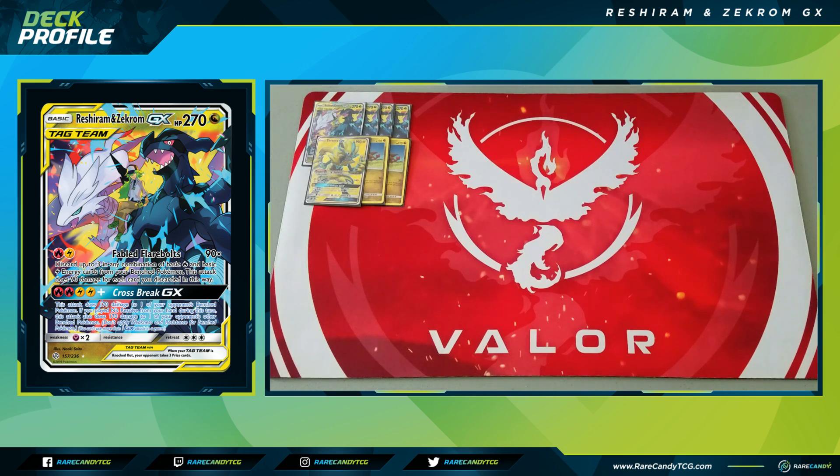We have one copy of Rayquaza GX, and we play zero grass energy — we are not attacking with Rayquaza. We're using it purely for its Stormy Winds ability: whenever we bench it from our hand, we discard the top three cards of our deck and attach a basic energy from our discard to Rayquaza. This is another way to get energy back into play, essentially adding a plus-90 to our Reshiram and Zekrom GX.